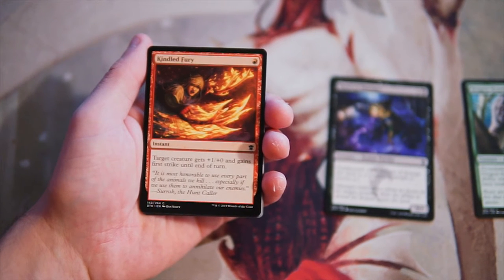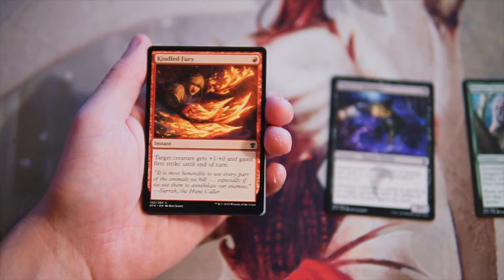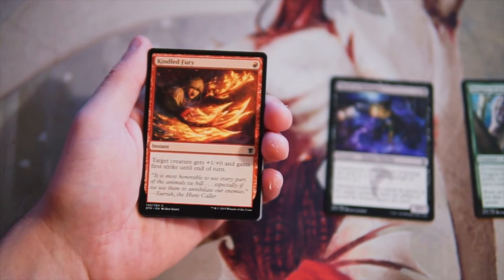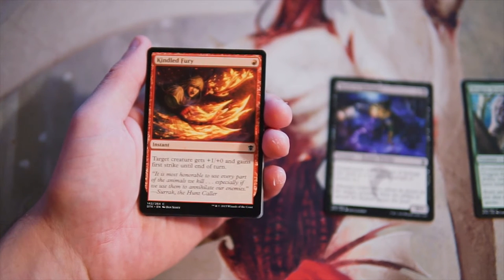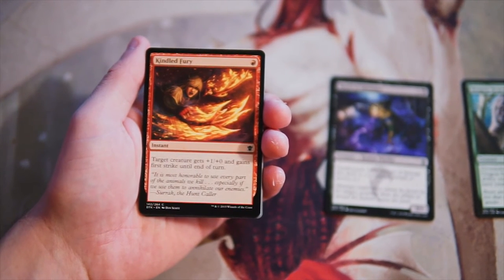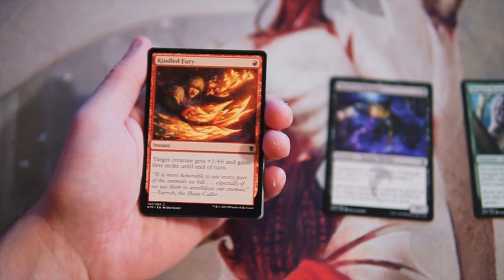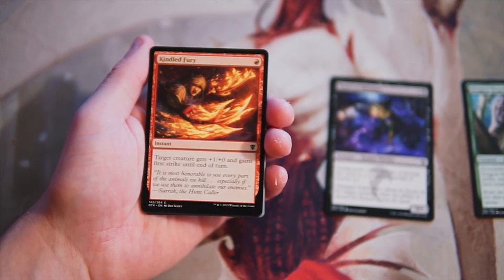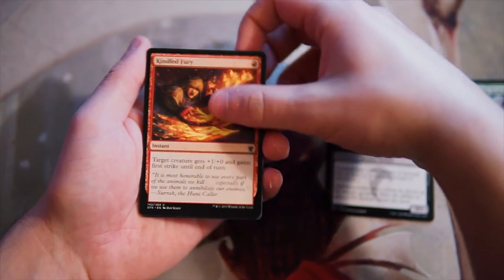Kindled Fury is one red for an instant. Target creature gets plus one, plus zero, and gains first strike until end of turn. This is a perfectly usable combat trick — one red mana for plus one and first strike is perfectly fine. But I would not want to first pick it by any means. Obviously, if I was in a red aggressive deck, I'd probably want one of these, but I wouldn't want more than one, and early picks I would not want this.